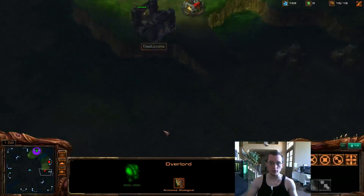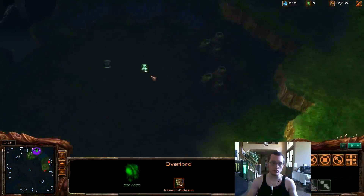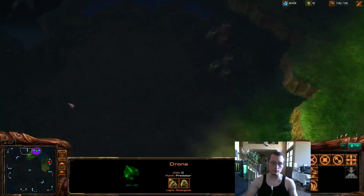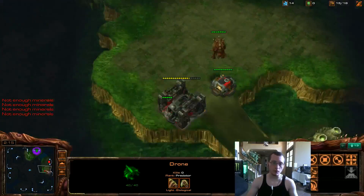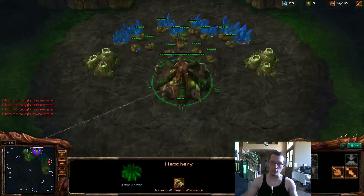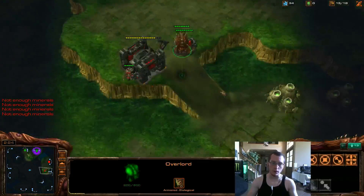Otherwise you need 14 hatch to deal with the possible two barracks. That depot is not really in a position consistent with two barracks, so it's probably pretty safe. If it were two barracks, they wouldn't have a depot down there — or they would have it in this position where it would be between two barracks. It's not 100%, but generally you can make that read.